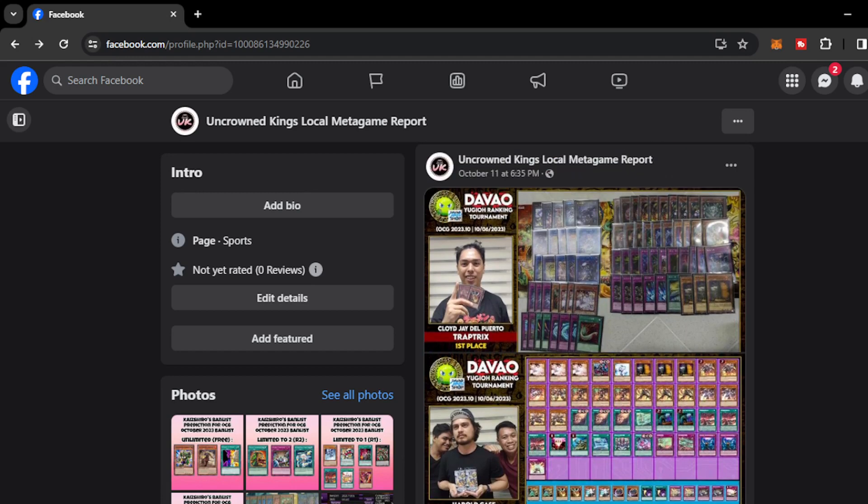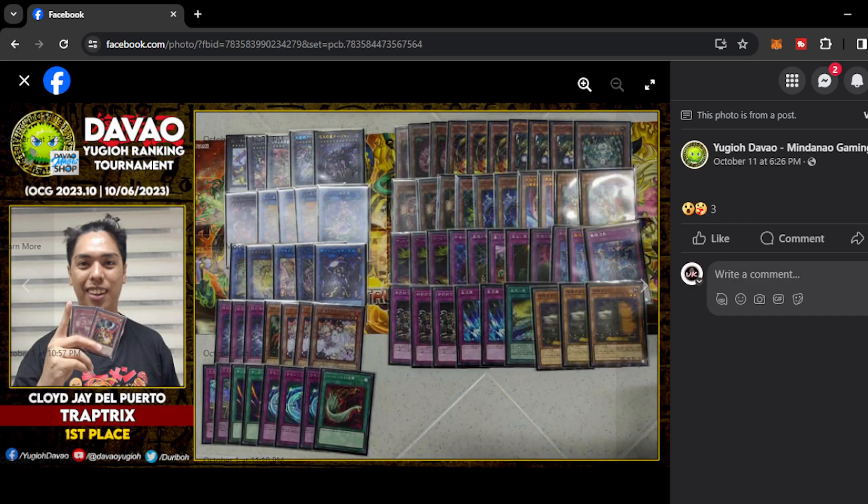Moving on, we have Yu-Gi-Odava Windenau Gaming. At first we have Trap Tricks — a very solid budget deck. You just have to buy a couple of structure decks, 3 copies, and add your hand traps like Ash Blossom and Infinite Impermanence and you're pretty much good to go. This list doesn't even have Ash Blossom on the main deck — he played Nibiru and Droll and Lockbird to counter faster combo decks on this format. The Ash Blossom was on the side deck. Very interesting from Chloe J. Del Puerto. This deck can really stun many decks on the format right now.